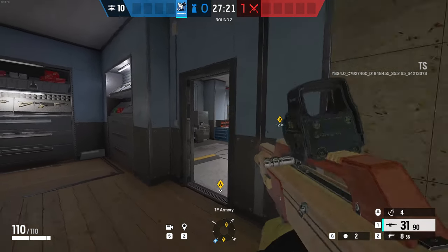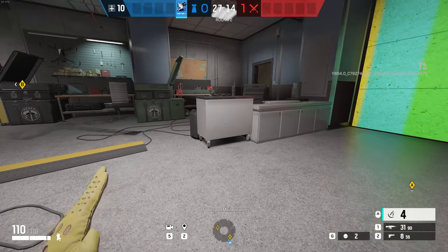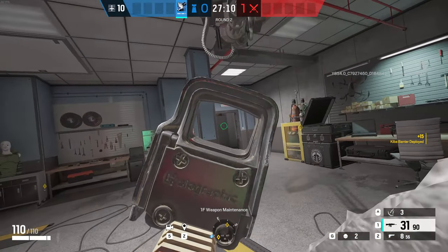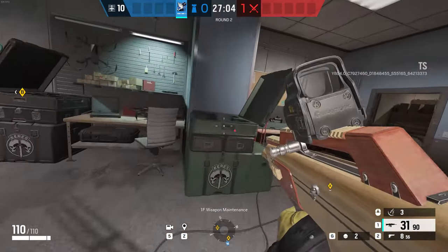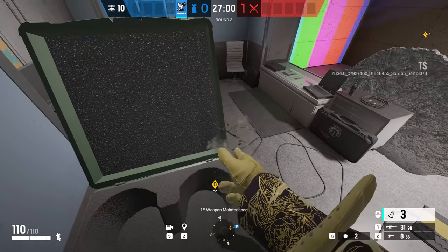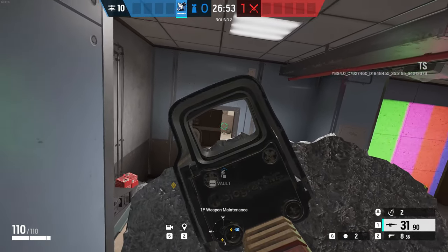Moving on from the Armory to the Weapon Maintenance, I've found two cheeky spots while holding this site. If you place your Kiba Gadget on the small cabinet right here, you can hold the door on the other side, and from there hold the door to the range itself. And from there, you can go on top of this crate, use your Kiba Gadget right at the corner, and hold it standing into the range exit, possibly eliminating the enemy trying to push from this side.